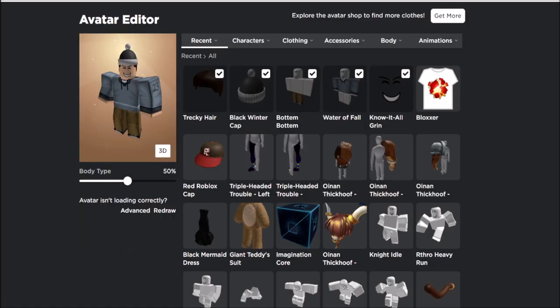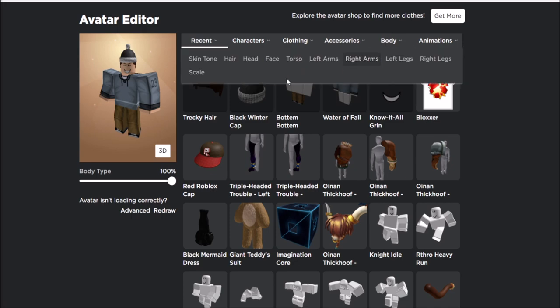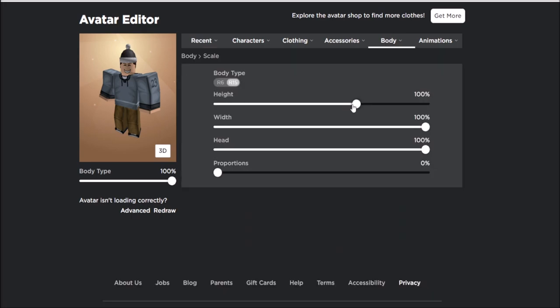For this glitch, you will have to make your avatar really tall. Put body type at 100%, then go to body, then go to scale, and put the height to 105%.